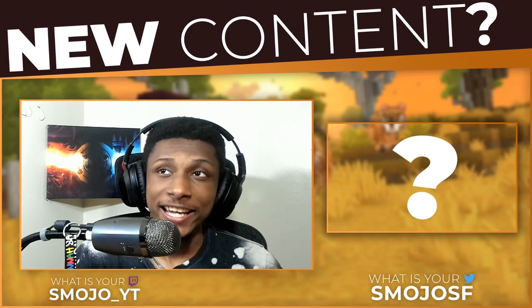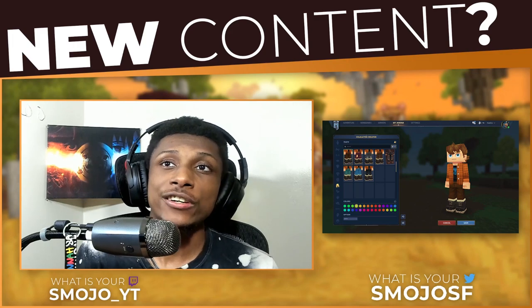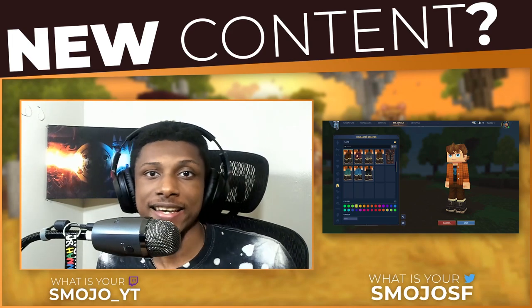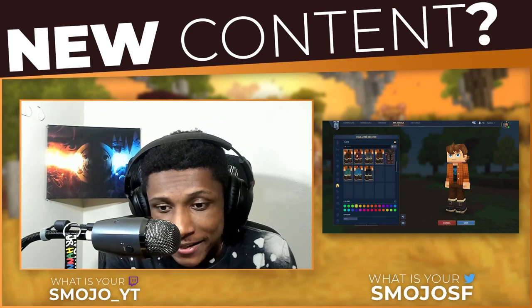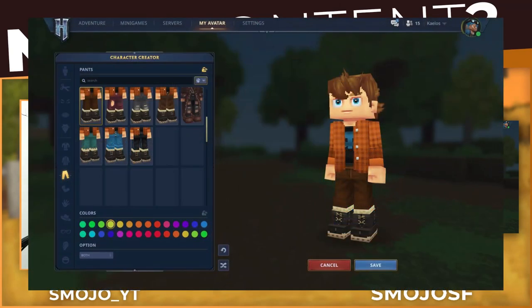First thing we're going to talk about is the character creator. In Minecraft, the only way to create a character is to make a skin, but Hytale takes it a step further — you no longer have to Google Minecraft skins or open up Photoshop to create a skin pixel by pixel. Hytale makes it integrated into their system and they have a whole lot of options. As you can see on screen right now, this guy is picking whatever pants he wants with different color options.